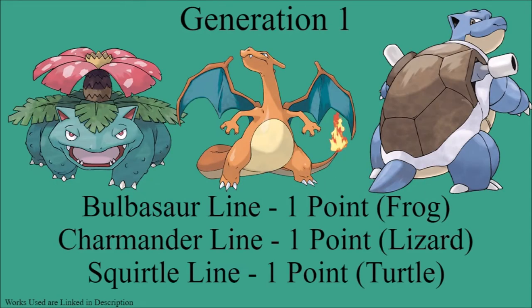Moving on to Generation 1: the Bulbasaur line gives it one point for being a fairly generic frog — while there are maybe some more specific frogs you could get from it, it is mainly just a generic frog. Charmander's line gives it one point for being a generic lizard — obviously not coming from Charizard, but you can see generic lizard traits in the previous two Pokémon in its family. Squirtle is the same case — one point for being a generic turtle, not any specific real-world turtle, but turtles are probably found there.